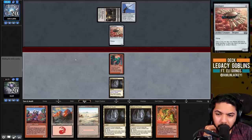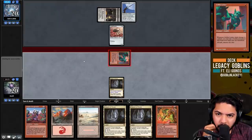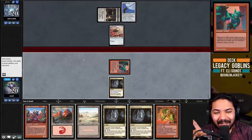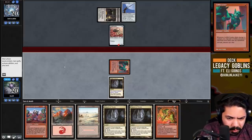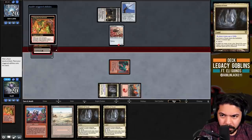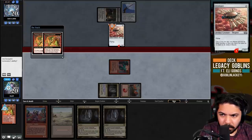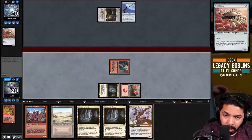I'll attack it - I guess it doesn't matter. You can attack first and then play your land. They're probably going to block - actually, I want them not to block so we can get the Ringleader in. I'll just play the Mountain then.